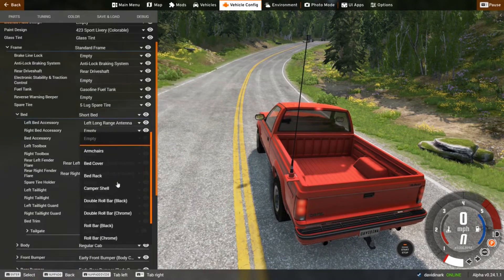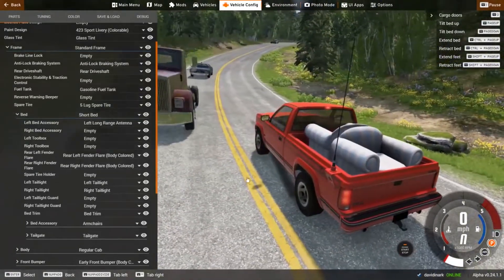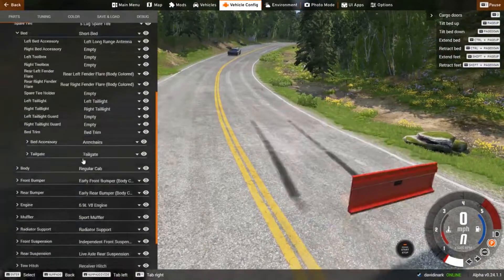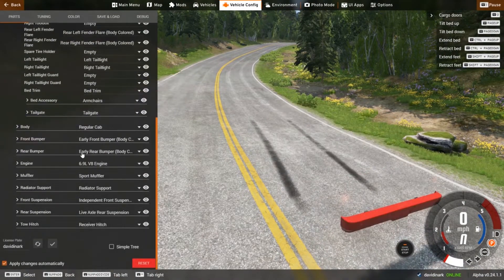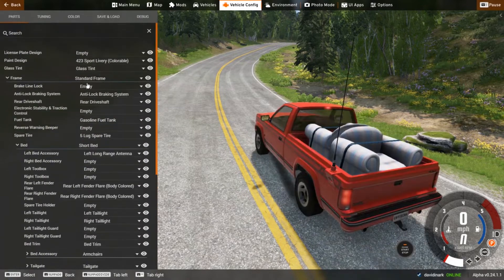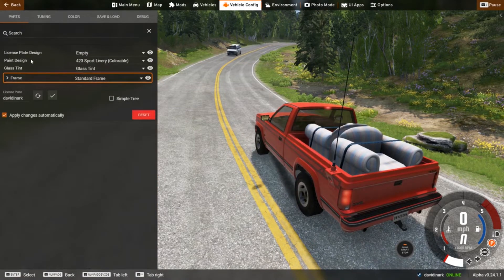For the bed accessory, what do I want to have in the bed itself? I think we should have armchairs — why not? There we go, two armchairs in the back of the truck. You can set your vehicle up however you want to. You can change engines, you can change bumpers — everything, or most everything, is configurable inside this game.